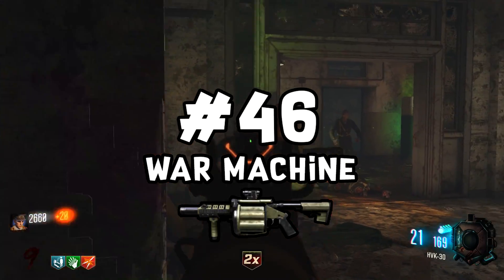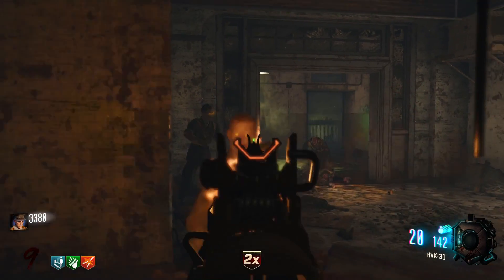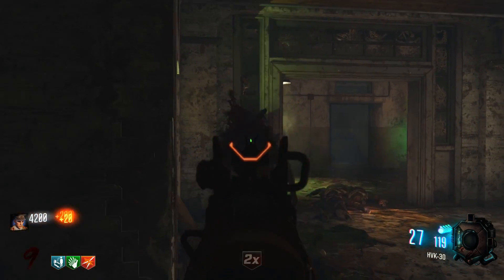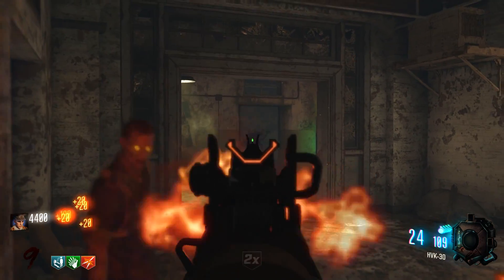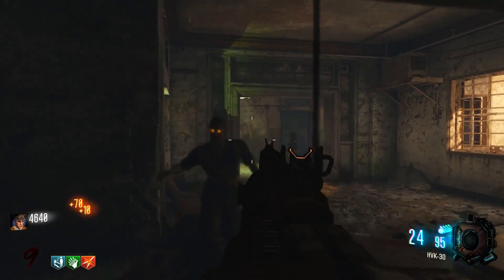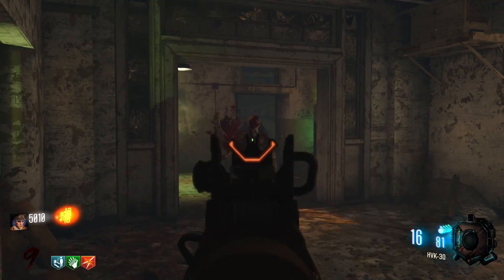Next up we have the War Machine, and for me this gun is pretty simple and straightforward. The non-PAP version is absolutely horrible — it's one of the worst things in all of COD Zombies, and on top of that it can actually get you killed pretty easily because the grenades are constantly bouncing around. PAP, it's actually pretty good, but no later than around round 30 is this gun actually useful.